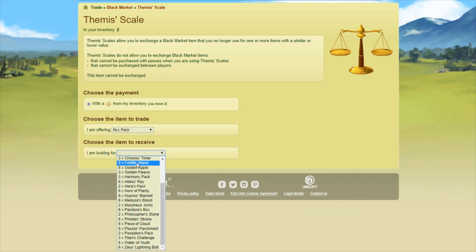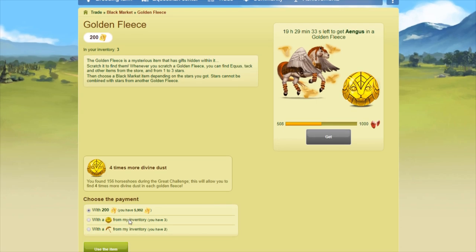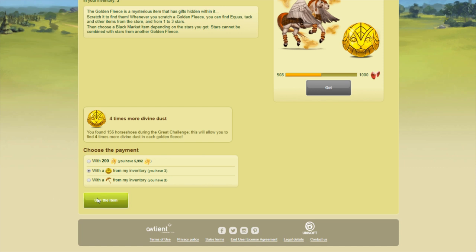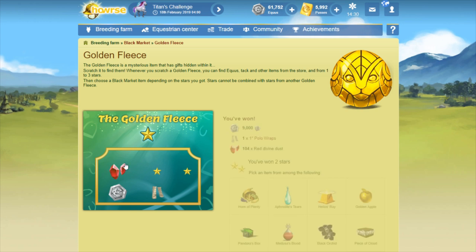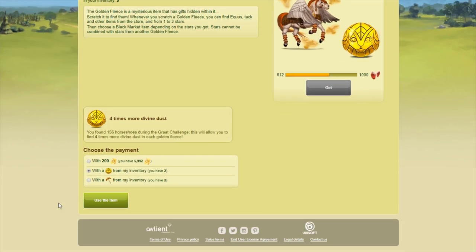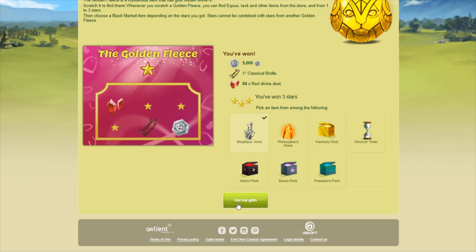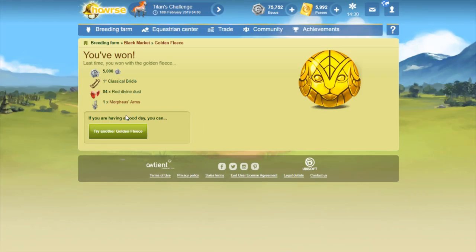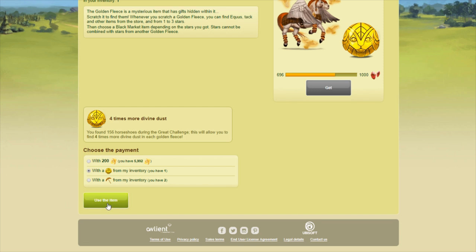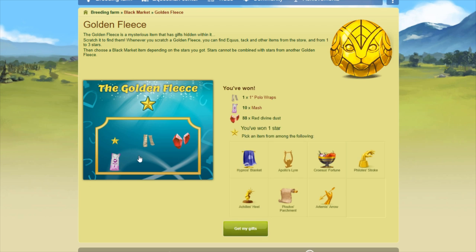Here's three more fleeces. This is my seventh — I've used two sets of scales and Nyx packs. I got two stars and I'm going to choose another golden apple. I have a lot of pre-CS coats that I want to collect, so a lot of golden apples is really good for me. Another fleece — this is my eighth, still no divine. That's a three-star fleece again, another Morpheus's arms. I do have one exchange left — I could probably trade a Morpheus's arms to get some fleeces or Titan's challenges, but that's something I really have to think about. So I'm going to go for the Achilles heel again.